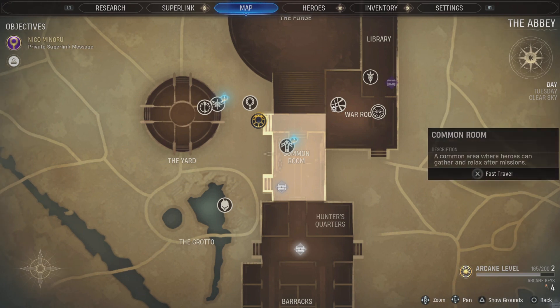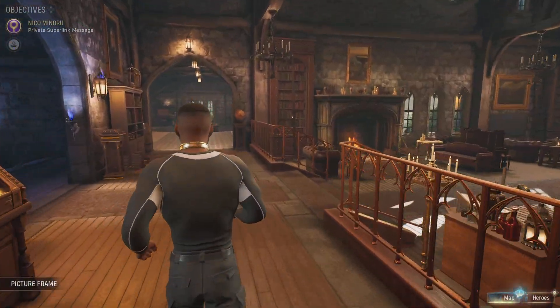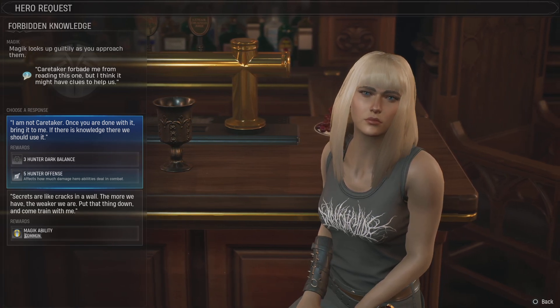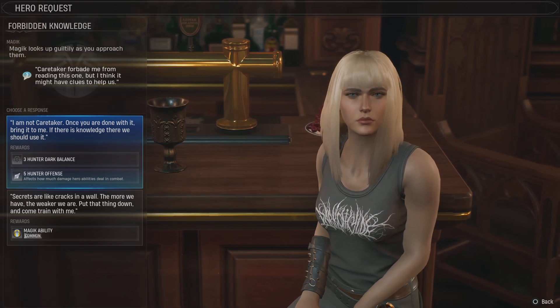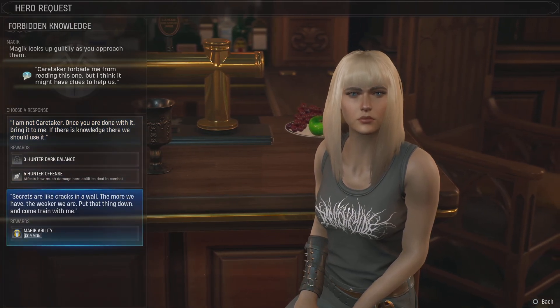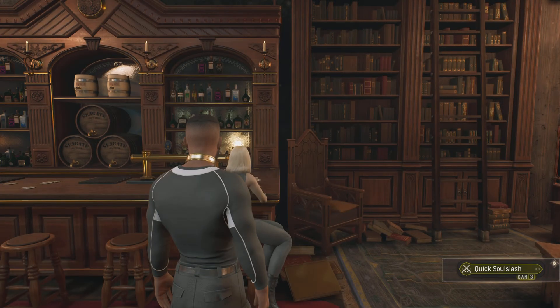Let's see who we need to speak with. Magic is in the common room - let's go see what she wants. She asks a favor: Caretaker forbade her from reading a book but she thinks it might have clues. If I say 'you get dark' I don't want dark. We do get 500 offense that way, but the other option gives an ability for Magic. I'll take the ability - she gets a quick slow slash with knockback.